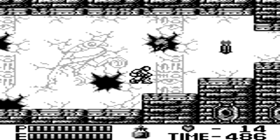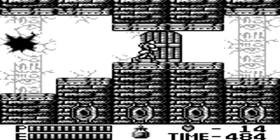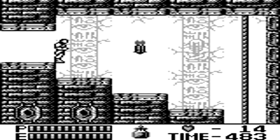We have another hallway full of frogs, and the same pattern applies as the first one. Take them out from a distance if you can, and if they do jump out, you can duck and take them out with the whip while crouched.